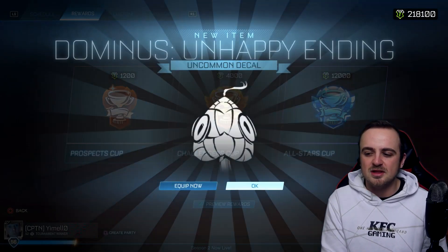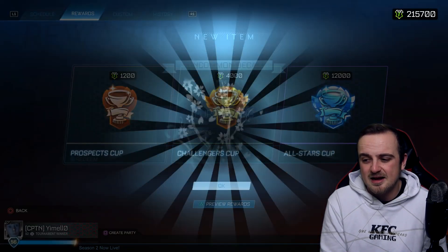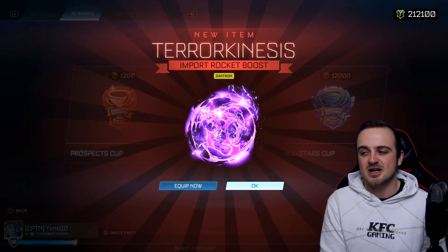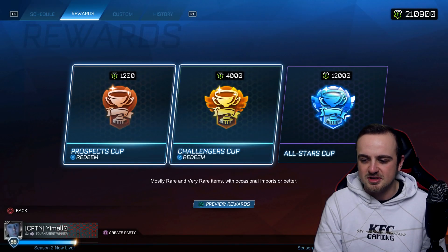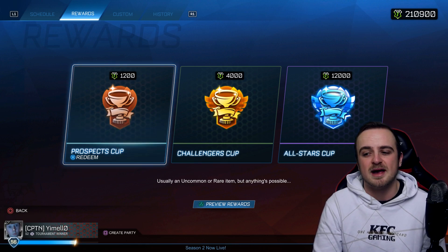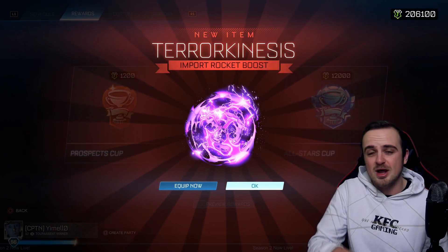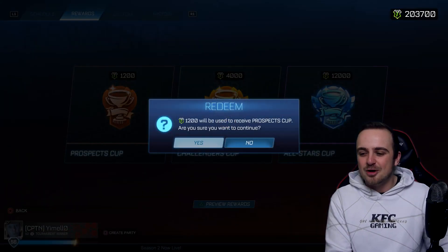We're having some okay Prospect luck — nothing mad. We did get a painted exotic actually, which is pretty insane, but this is about what I'd expect. We haven't been getting only uncommons. The description is pretty good — mostly rare and very rare items. I'd say we're actually doing okay; there's been some good imports thrown in and we've still got a load of Challenger cups and 10 All-Stars. That's the big one.